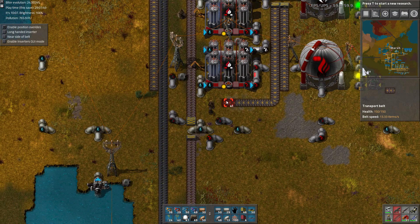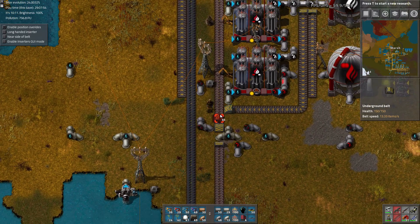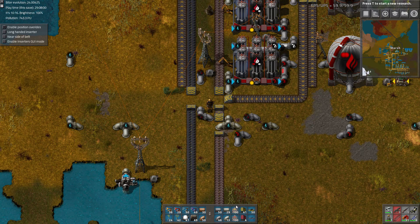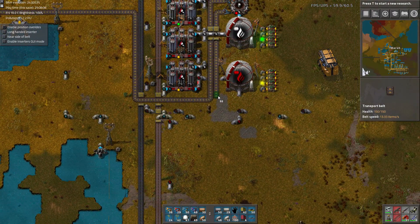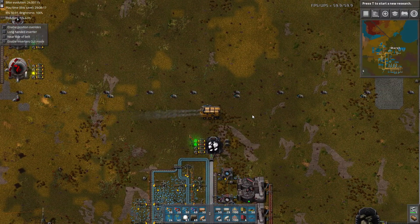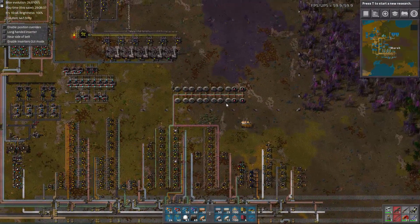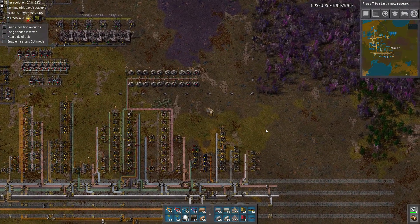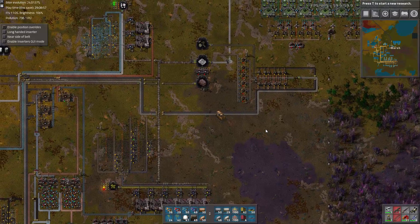Seems like a good place as any to just come in right here. Now we need to deliver barrels. And how to get the barrels here? Well, we're producing them all the way down here. So the question is, what's the easiest way to get those barrels up here? It might just be running a belt more or less straight up here and then somehow getting it up here.